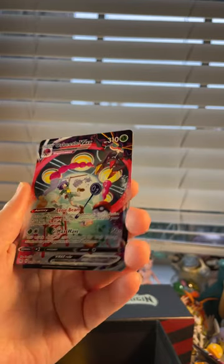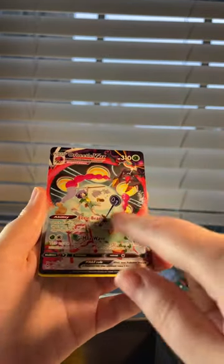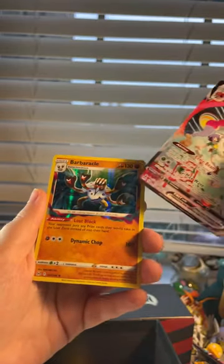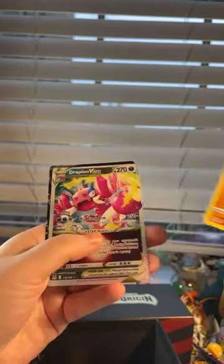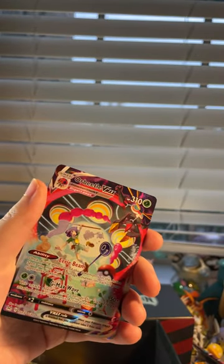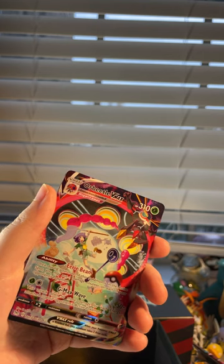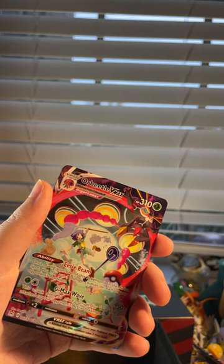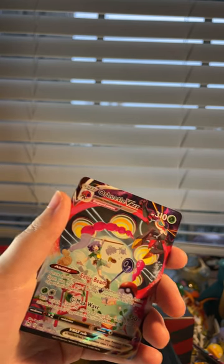To recap the pulls — we actually did pretty well for an ETB! We got this awesome trainer gallery Eevee VMAX with the texture, and Eevee being abducted — so cool! Then we got a Barbarcle holo, a Drapion VSTAR, and a Gurdurr V. Thank you guys so much for watching. Don't forget to like, subscribe, hit that notification bell, and comment to tell me what your chase card is — I'd love to hear from you. Bye guys!